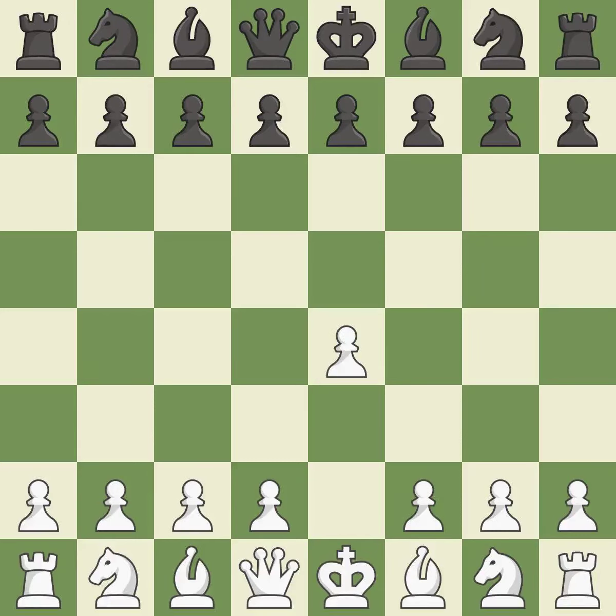Sharp games are frequently the result of starting with the king's pawn, since it dominates the center and frees up the bishop and queen on the light squares. The c-pawn in the Sicilian Defense controls the d4 square.